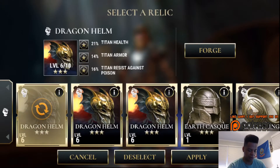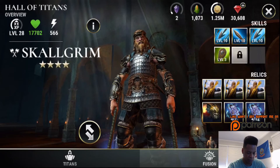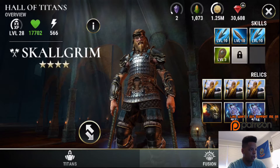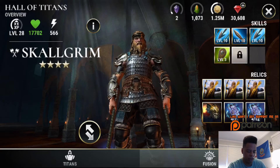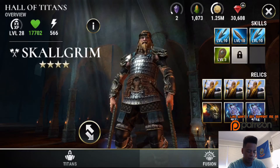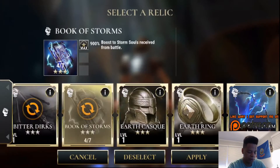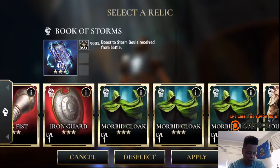Just for health purposes, I've got a Dragon Helm on him with 21% Titan health, 14% Titan armor, and 16% Titan resist against poison. Generally what else I'd have on him is a three-star lightning damage relic and then something else — I think it's Van Braces.